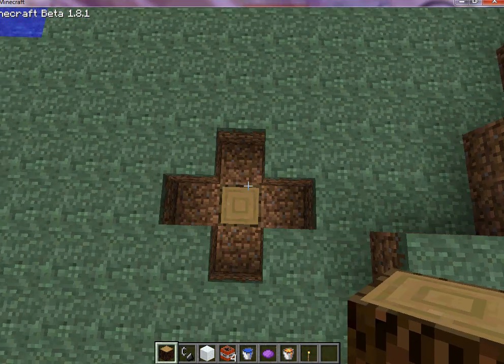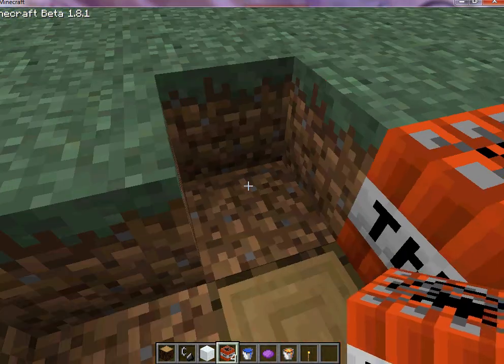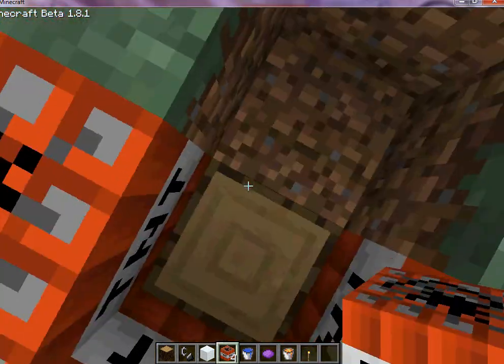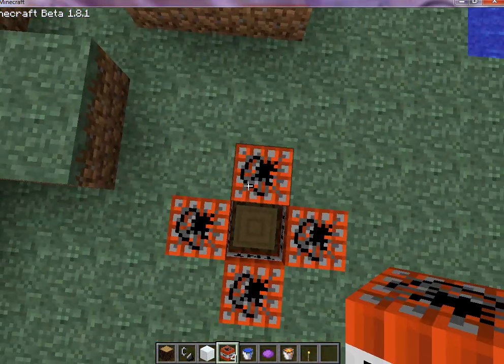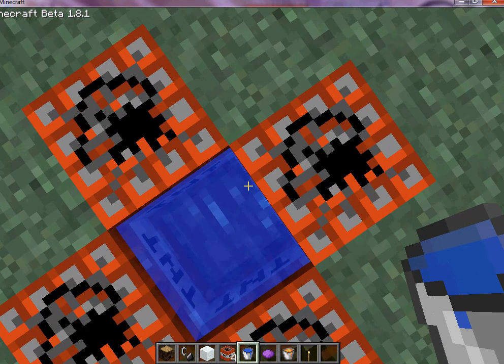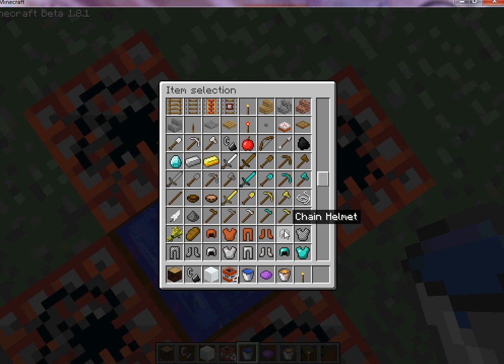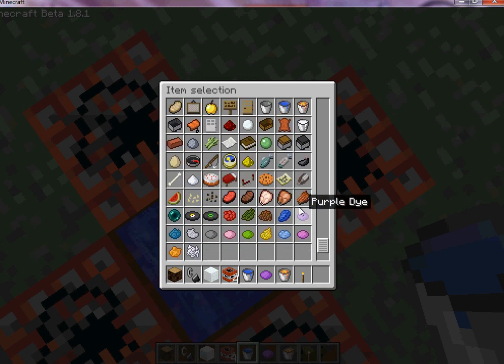Then you take dynamite and place it in the four corners like that, and then you take your water and pour it in the middle. Next you need some redstone — let me grab that.